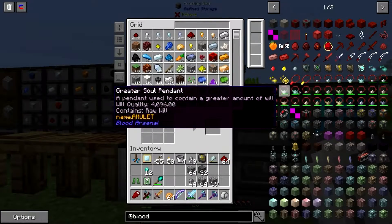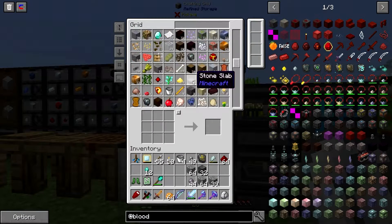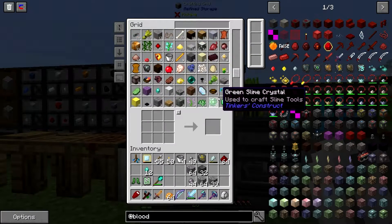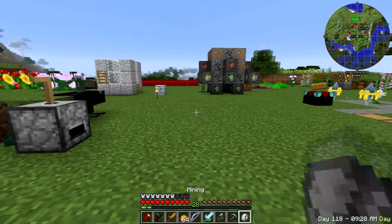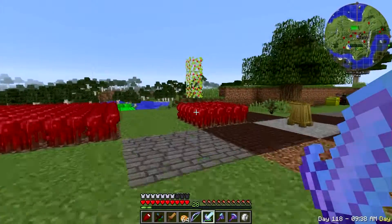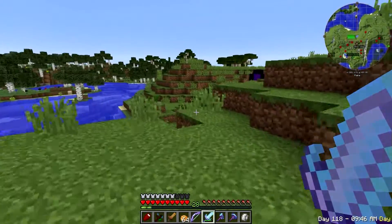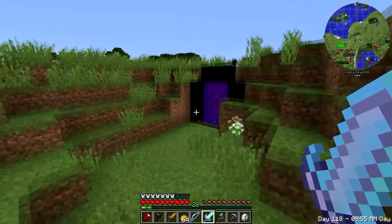I need a demonic will for that. Do I have any extra in here? I think I used them all. I'm going to have to go to the nether and kill something. I would like to kill that skeleton too. I think the fastest way is going to be to go over to our blaze spawner and whack a couple of blazes. It won't take too long.